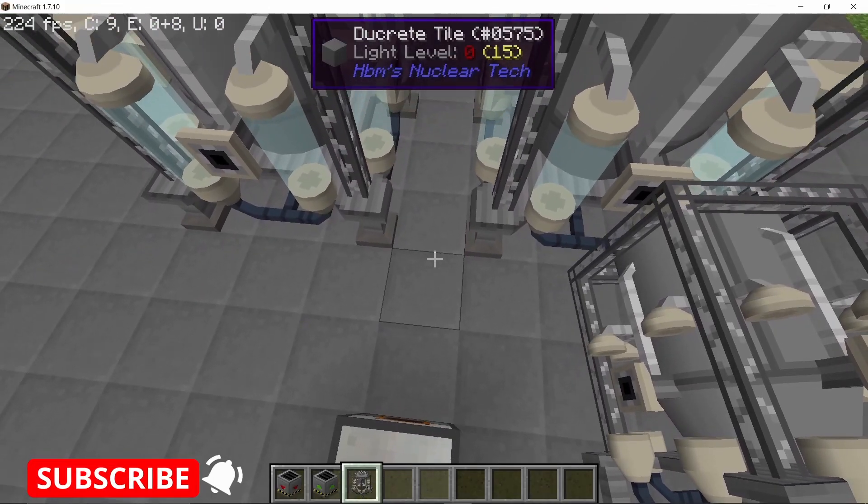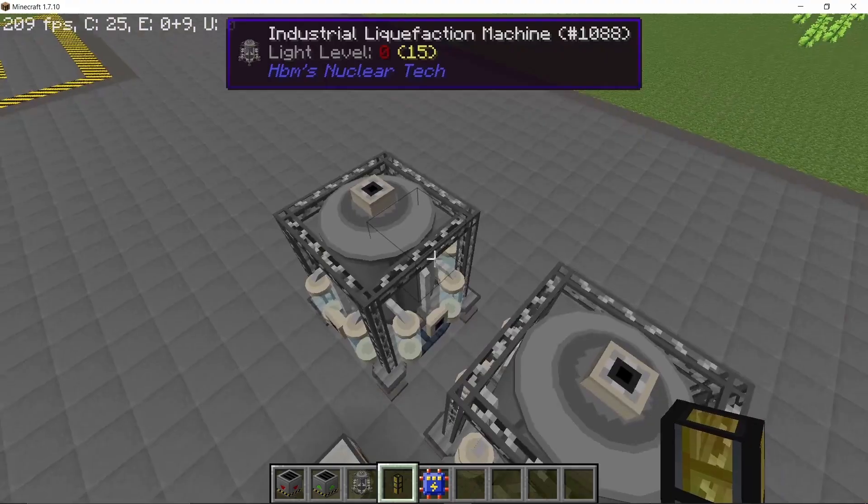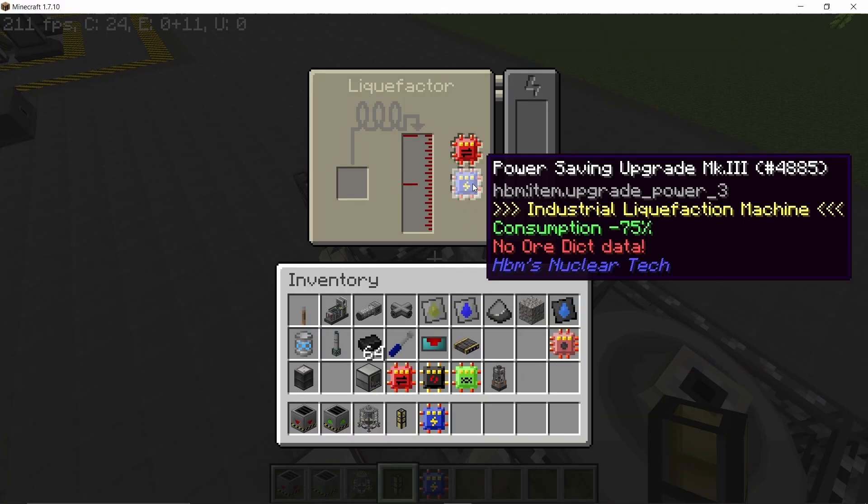To process this further, the coal powder will be processed in an industrial liquefaction machine where it will be turned into coal oil. Placing down two industrial liquefaction machines with Speed 3 and Power Saving 3 upgrades.